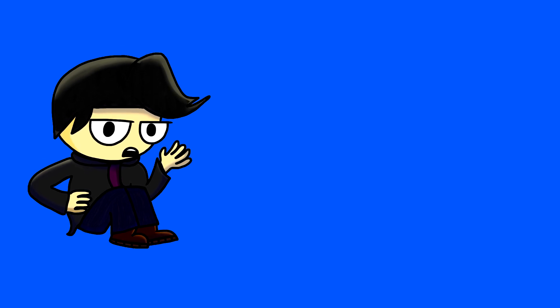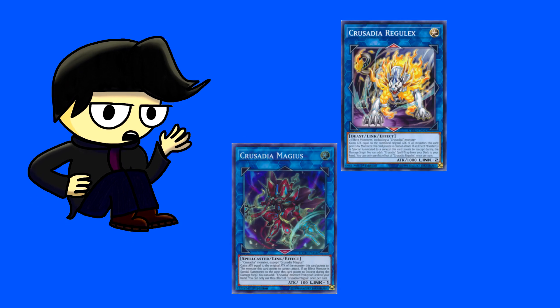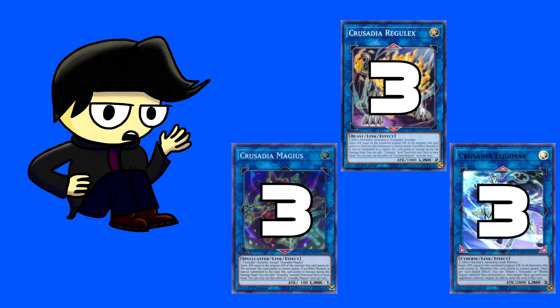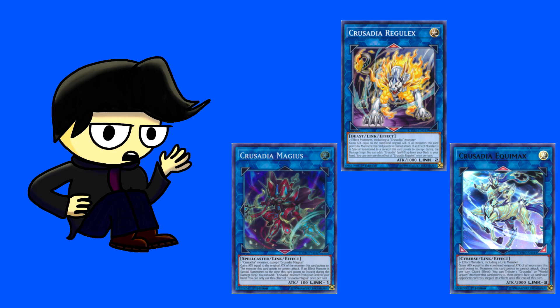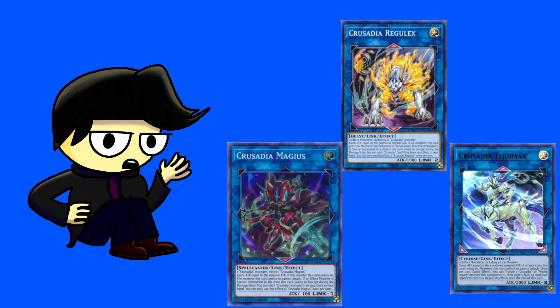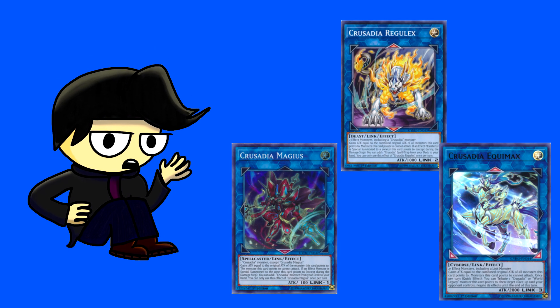The archetype focuses around Link climbing from their Link 1, Magius, to their Link 2, Regulex, to their Link 3, Equimax. I play 3 of each Link monster because they're essential to the deck's strategy and I feel are essential for surviving a lot of games. All 3 of these monsters are very powerful in their own right, with Magius searching any Crusadia monster, Regulex searching any spell and trap, and Equimax being the big boss monster of the deck.